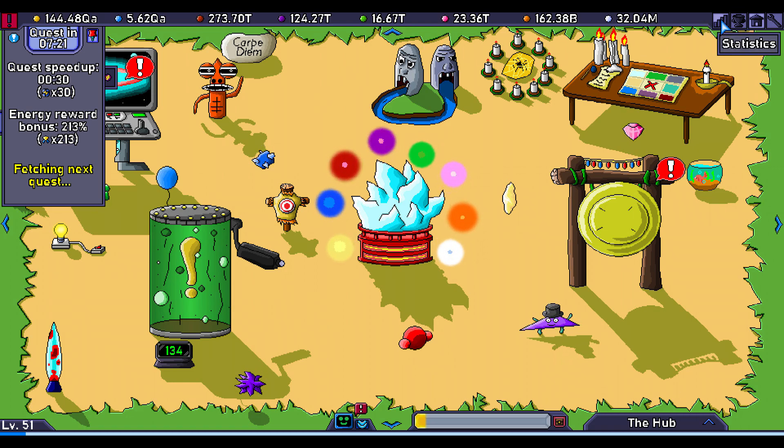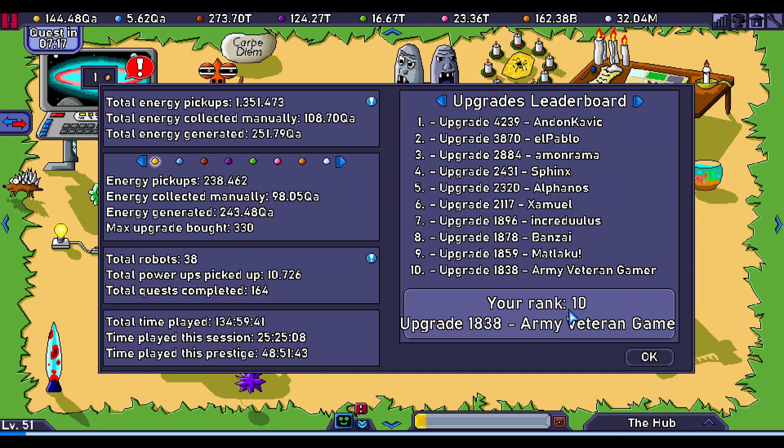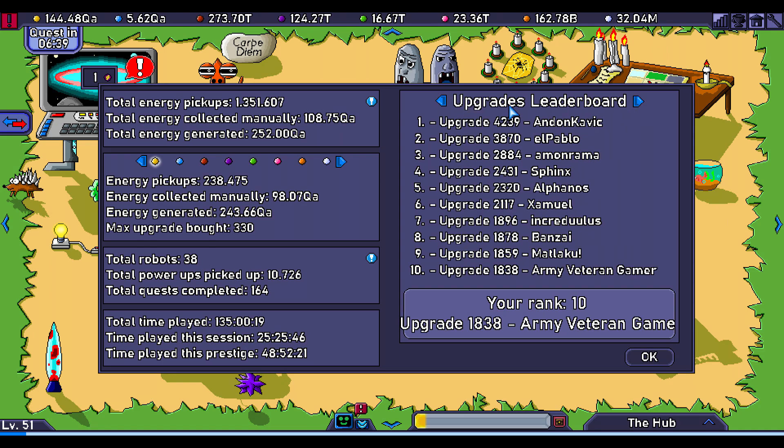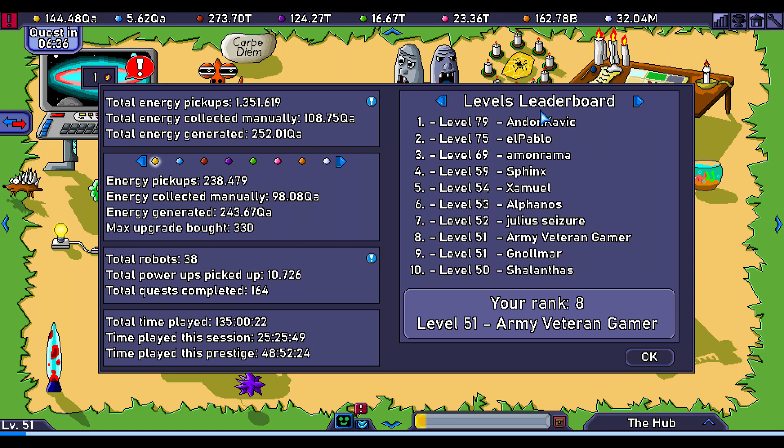One of the reasons I'm making this video today is because for upgrades right now I'm ranked 10, my name is right there, and maybe I'll be able to push all the way up to seven. It's the current number of upgrades you have within this prestige, so if I prestige right now this number will not go up until I'm back. I'd like to reach rank seven - it might be doable but things are getting expensive. For levels I'm number eight, I just leveled up to 51. I want to flex my top 10.